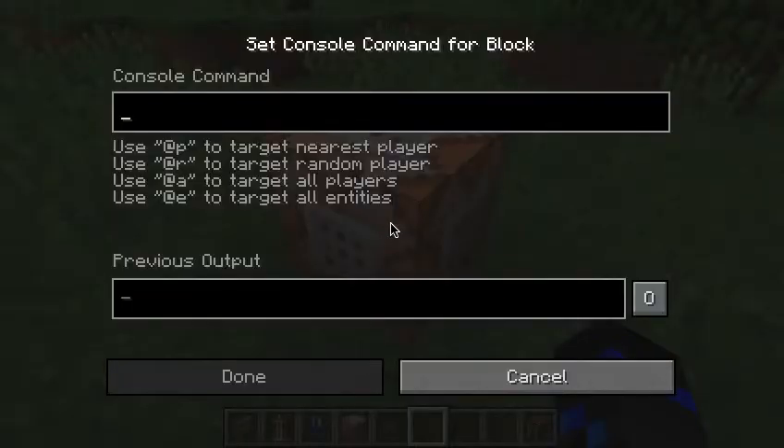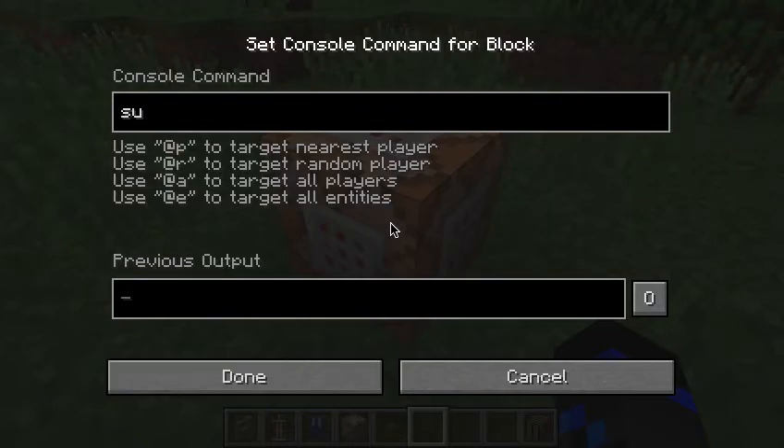So you place down a command block and you write down this command: summon lightning. I think I've done it correctly — wait, is there a space here? That probably isn't right. I'll just check my commands list that I've been writing.